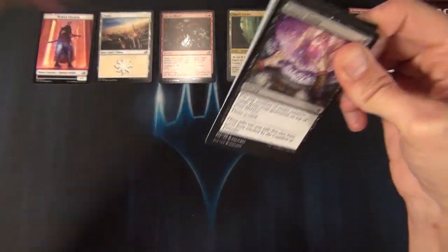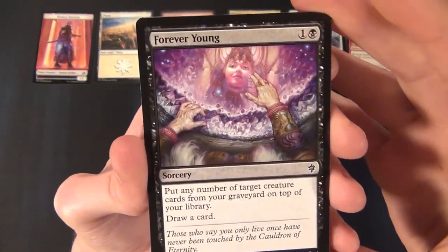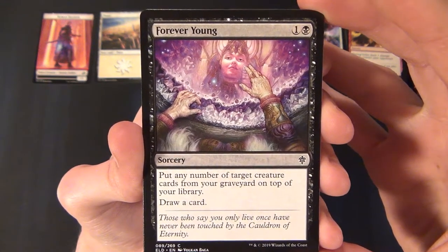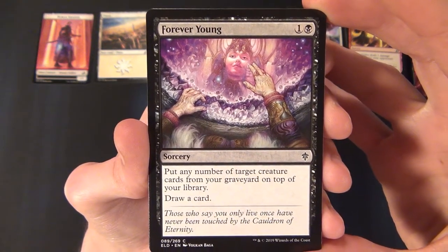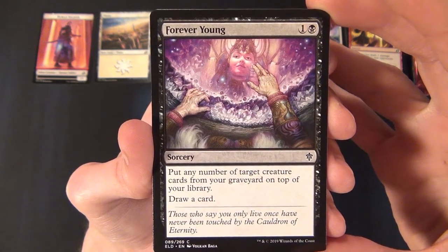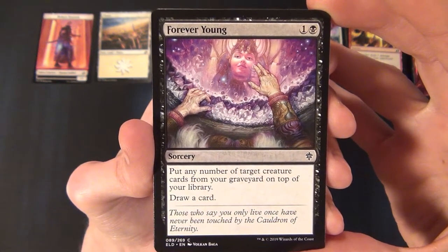The first card from Throne of Eldraine is Forever Young — a common black sorcery that costs one and a black to cast. It says put any number of target creature cards from your graveyard on top of your library, and you draw a card. Really nice.